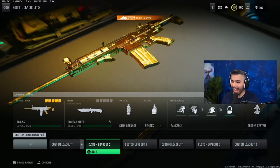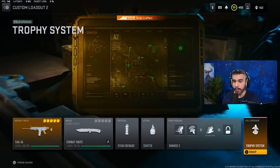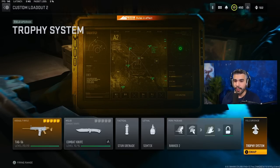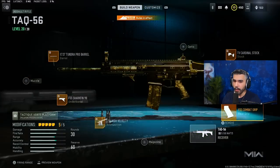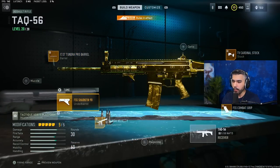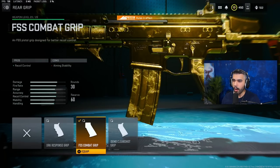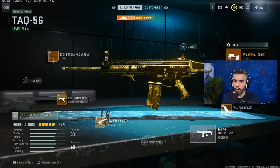For my next class, we've got the TAC-56, the best AR in the game — this is what all the main AR players are using. I'm running a Trophy System instead of Dead Silence because trophies are really broken in this game, especially when you're holding a hill in Hardpoint or Control. For the build: Tundra Pro Barrel, FSS Shark Fin, High Velocity rounds for bullet reg, FSS Combat Grip, and the Cardinal Stock. This build feels mobile, has good recoil control, and still feels pretty fast.